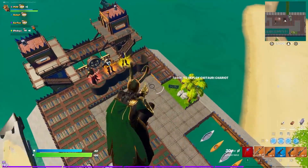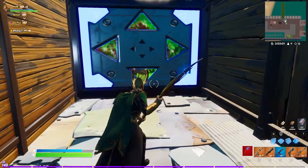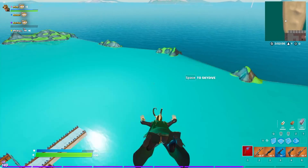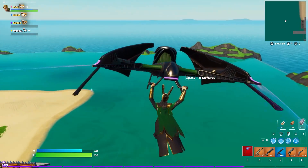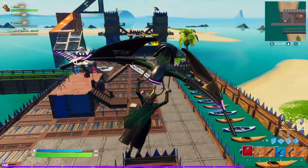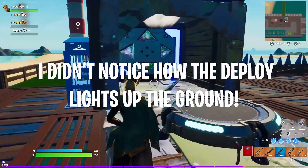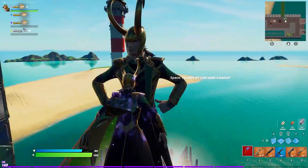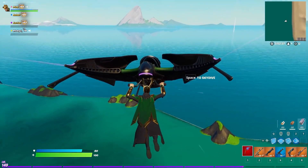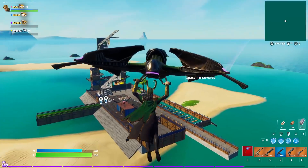Not bad — a little shinier but it's fine. We do have a brand new glider as well: the Chitauri Chariot. We got some purple here too — left, right, forward. I want to do that one more time. I like that we have the purple trail coming off of it.